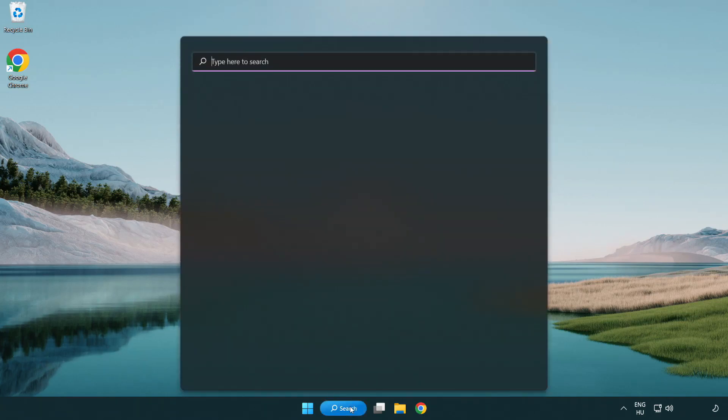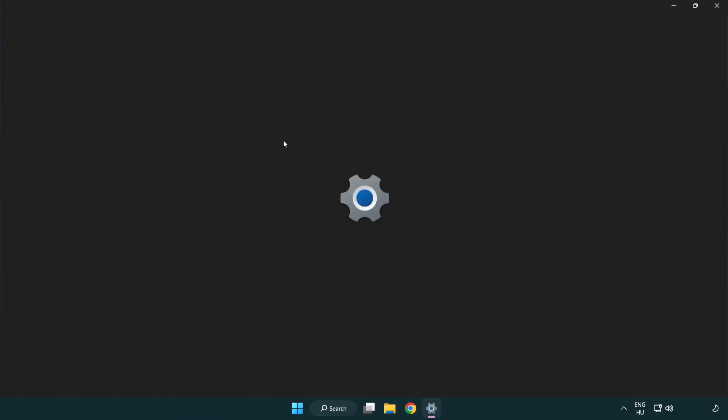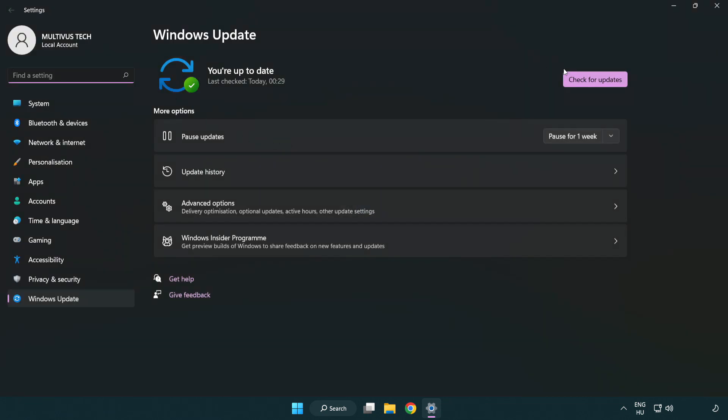Click the search bar and type Update. Click Windows Update Settings. Click Check for Updates. After it has completed, click Close.